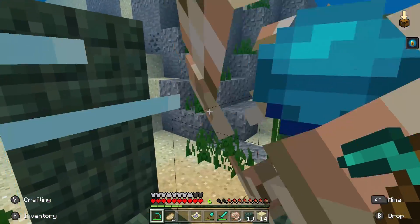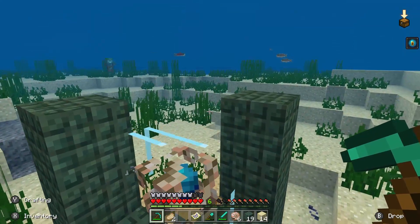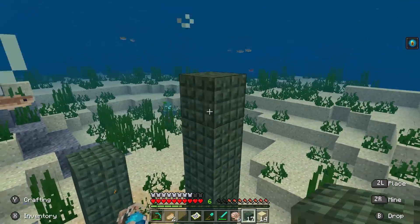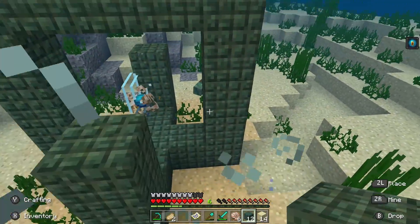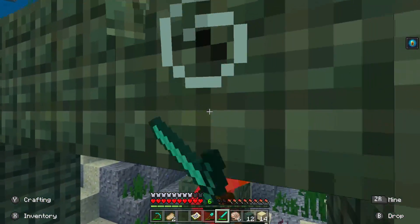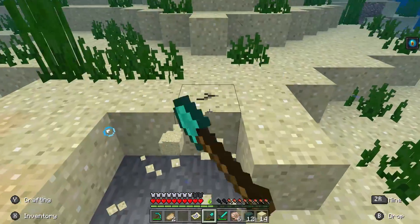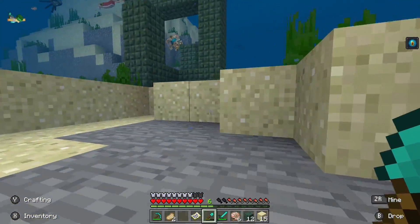Once it activates, it will look like this — the conduit shows the Heart of the Sea as the main internal item, surrounded by a Nautilus shell exterior. Once activated, it gives you conduit power eternally. Conduit power lasts 12 seconds and goes a really decent distance — that distance is increased by adding more Prismarine blocks to the frame. The conduit power gives you the ability to breathe underwater, which by itself is enough reason to use it. The second thing it gives you is the ability to break blocks underwater much more easily, so underwater terraforming is so much more accessible.